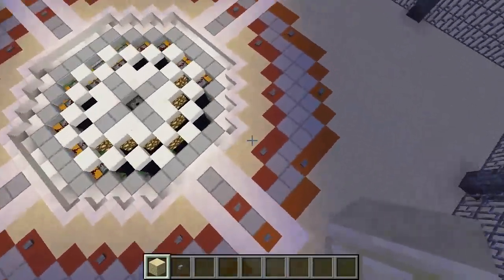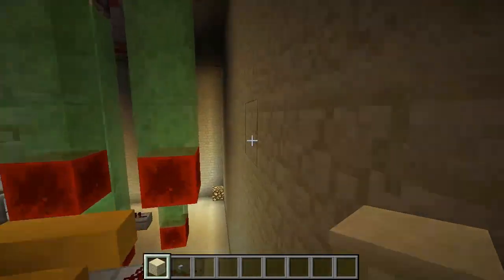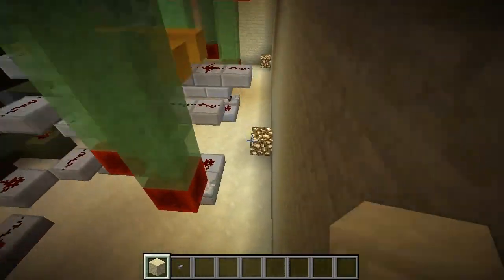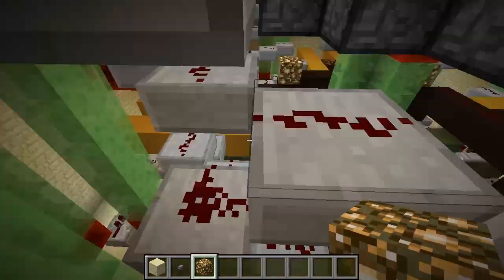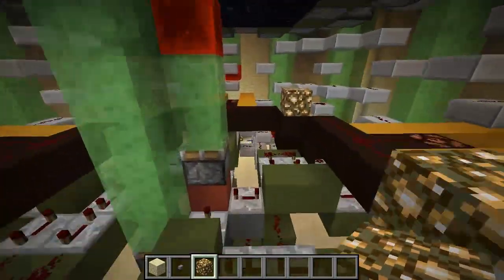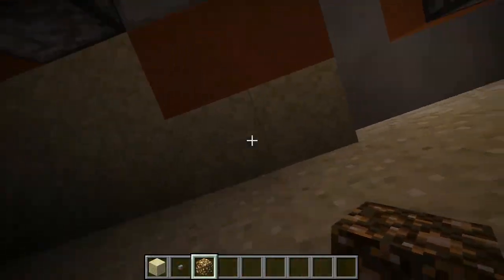Underneath we've got the wiring, where I decided it needed a lot more slime blocks — because everything at the moment needs more slime blocks, even if it's got nothing to do with slime blocks. The idea with the wiring wasn't to make it super compact; I just wanted to make it look nice and technical, which I think it does. And it functions as well, so that's always a bonus.